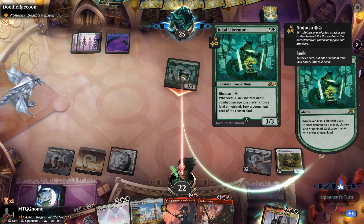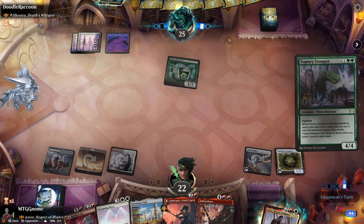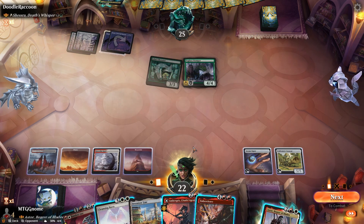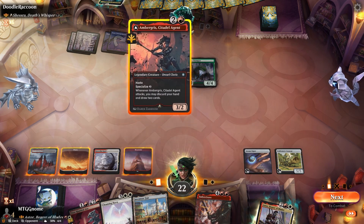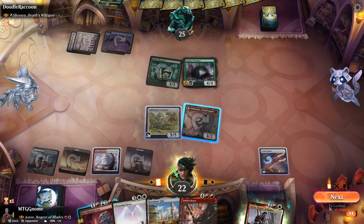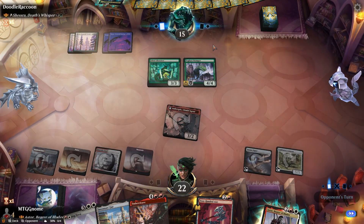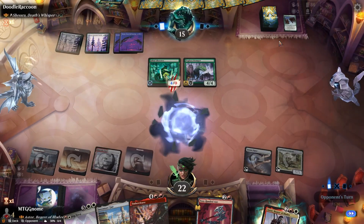Jukai Liberator — seeking a land or non-land. Guess he doesn't need land. Topiary Stomper — that's really good, goes and gets him a land. We could Cleansing Nova here, or just play one of our equipments. Cultivator's Caravan is crew three so we could play Ambergris. Let's do that, crew the Caravan, swing with it. It's going to make him think — 15 life from 25, pretty scary. Blizzard Brawl — kills the Ambergris.